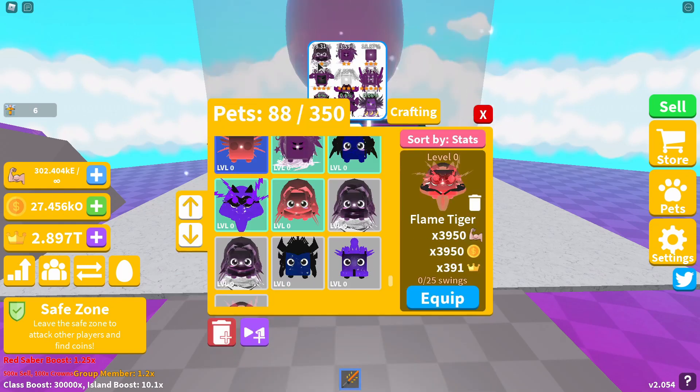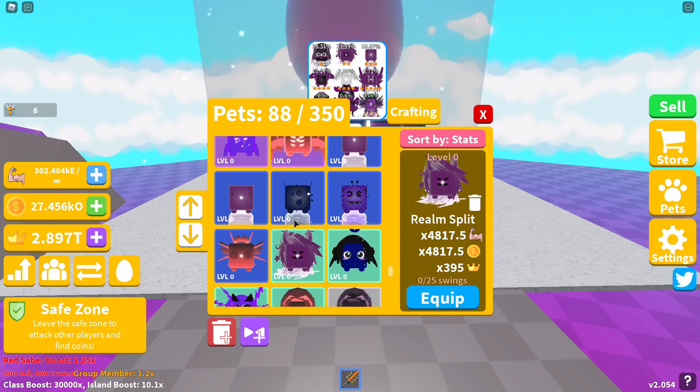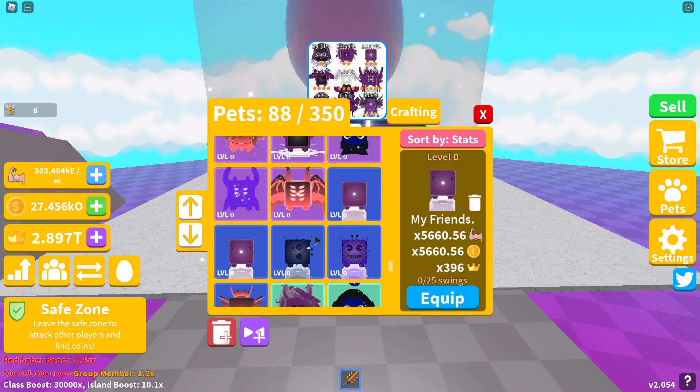Let's check out the pets starting with the one-star. The one-star pet is the Hooded Reflection, giving you 4,100 strength and coin boost and a crown boost of 394. The two-star pet is the Realm Spirit, giving 4,817.5 strength and coin boost and a crown boost of 395. The three-star pet is called My Friends, giving 5,660.56 strength and coin boost and a crown boost of 396 — a bit of a strange name.